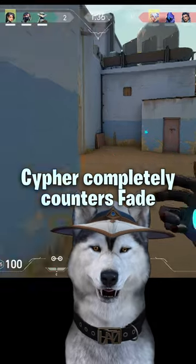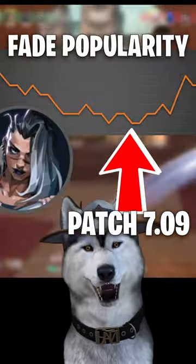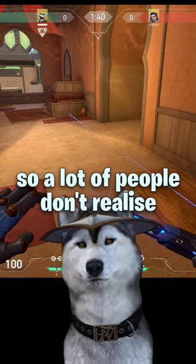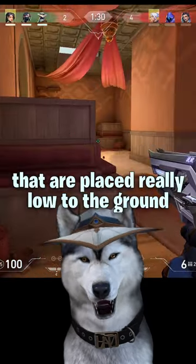This clip is an example of why Cypher completely counters Fade. Cypher's buff to the tripwires came around the time when Fade wasn't very popular at all, so a lot of people don't realize that Fade's Prowler now goes over the top of tripwires that are placed really low to the ground.